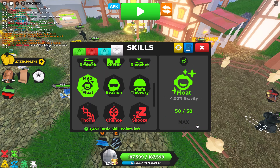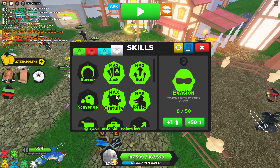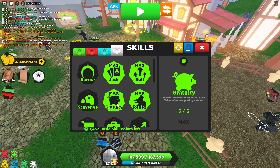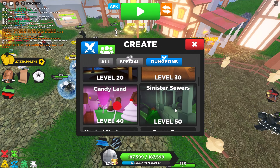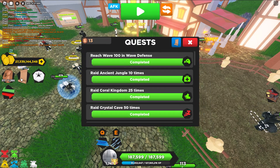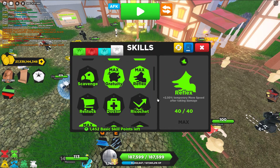Float is just not good, but I think it's funny so I'm going to use it. By the way, Gratuity I think is from Candyland. So: Gratuity is from Candyland, Reflex is from Coral Kingdom, Float is from Space Base.